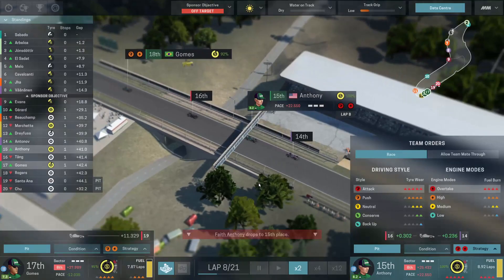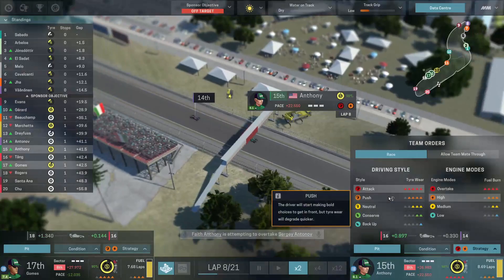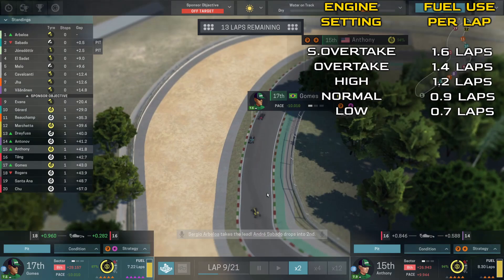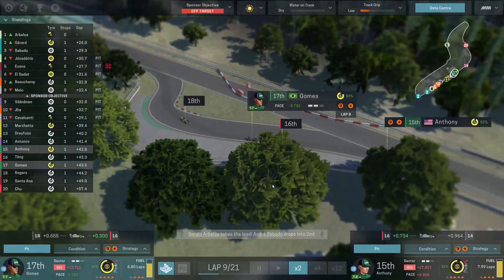From what I have been able to determine, the lower three engine settings are linear in performance differential, with around a half second of lap time difference. But the true strength of the lower two settings is the reduction in fuel burn per lap. The overtake and super overtake engine settings are where the real performance gain lies, though at a massively increased fuel consumption and wear on your engine and gearbox. I'd be really wary of running for long in super overtake mode, but I'd also say that it's definitely a goal to get your car condition to a point where you can run most of the race in overtake. The time gain difference is just that huge.